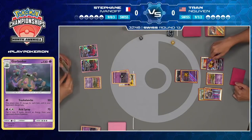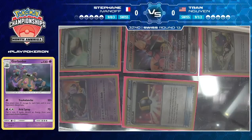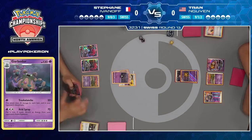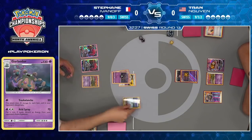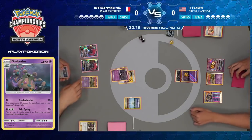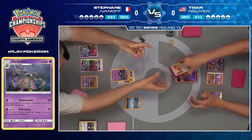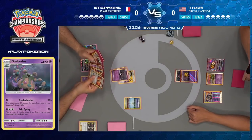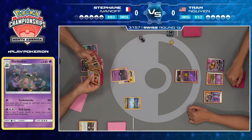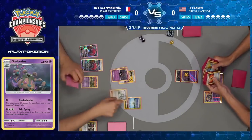Stefan really doesn't want to see Sledgehammer starting to knock out these Zoroarks after all this. If he goes down to four prizes, there's that Field Blower again — the third Field Blower now played from Stefan. Because your Garbodor is doing exactly what it needs to do, you're perfectly fine just trading Garbodor hits, but that can only last so long. Eventually Tran does need to see a Buzzwole come down and start knocking out these two-prize Pokemon like Zoroark. If Stefan goes down to four prizes, this will be a perfect turn for Tran to do so.